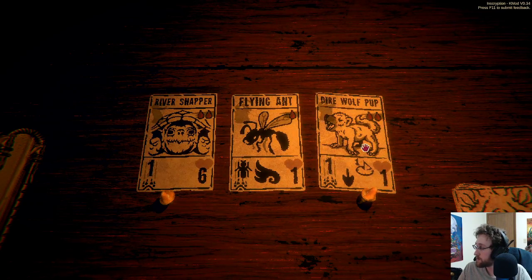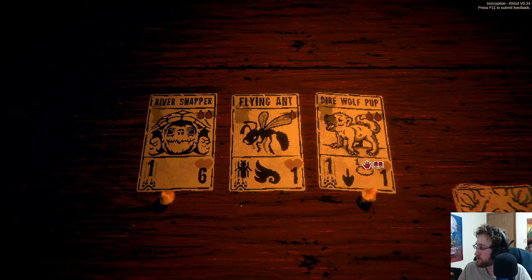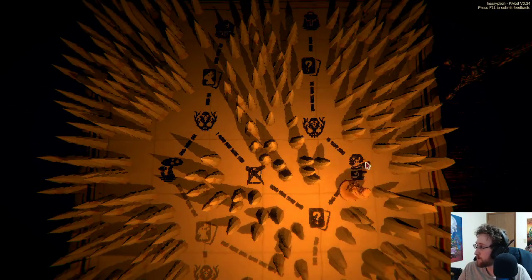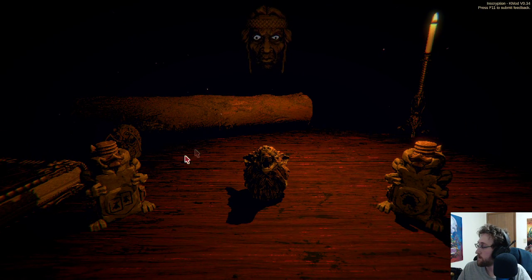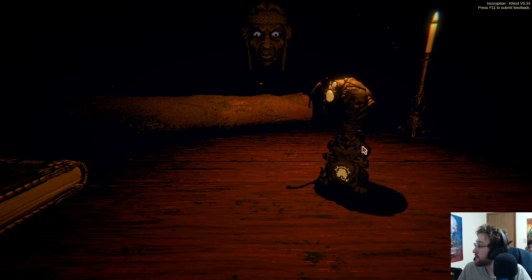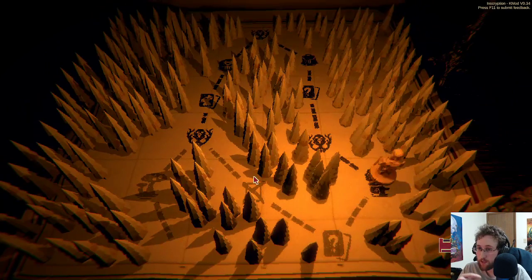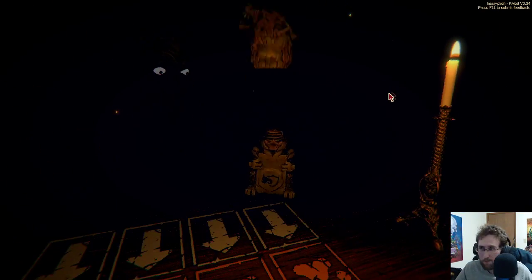Direwolf pups are nice. If I can survive again they're not very good right away. I already have two river snappers though, so we're gonna go two direwolf pups. Hey, there's some items up there — that's good. Bees! I love infinite bees — that's actually really good. It makes it so that if the bee gets hit, a bee gets summoned, and if that bee gets hit, a bee gets summoned. So it's just infinite bees — the bee loop.